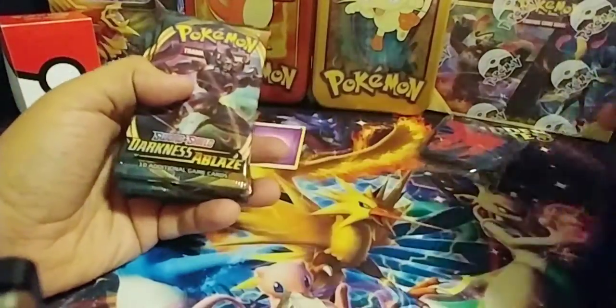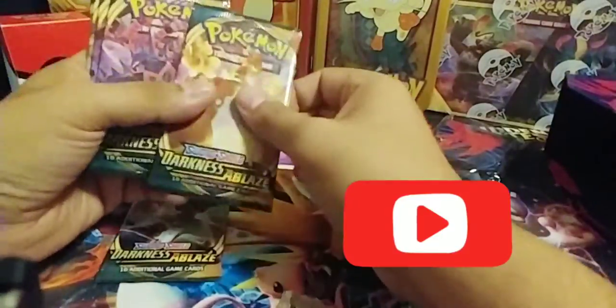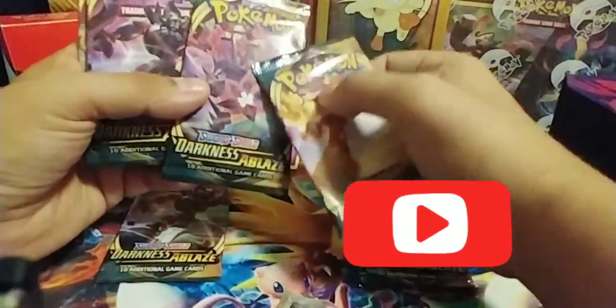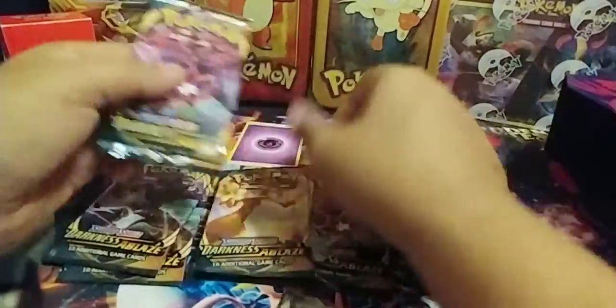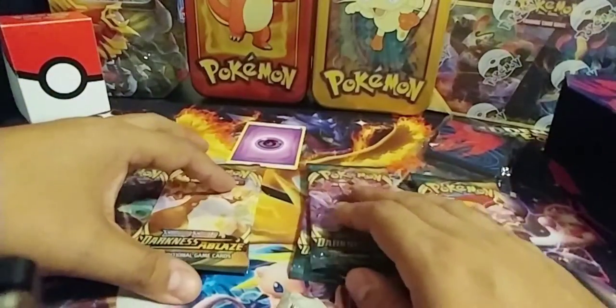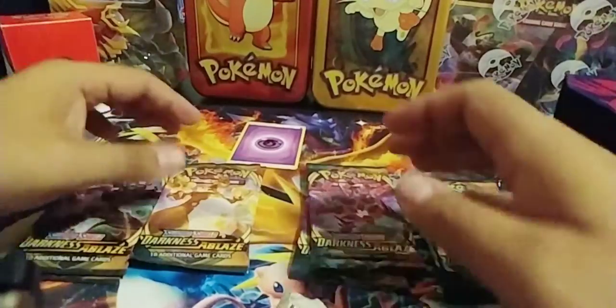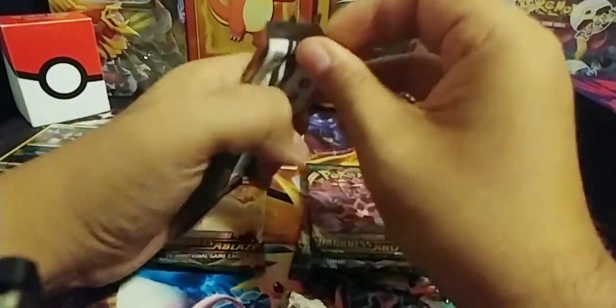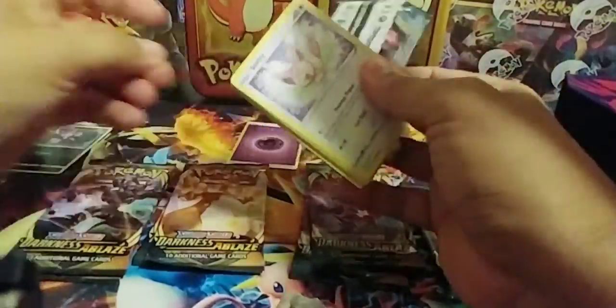I already know which packs you want. You want the Centiskorch? Centiskorch, right? Do you want Centiskorch and Eternatus? No, I don't want Centiskorch. So you take Centiskorch and Eternatus and I'll take Charizard and Grimmsnarl, yeah? Alright, so let's do Centiskorch first. You have to open it on camera — I'll open it, you pull it. Be careful with the tripod — I don't know how many times we've knocked it over in past videos.